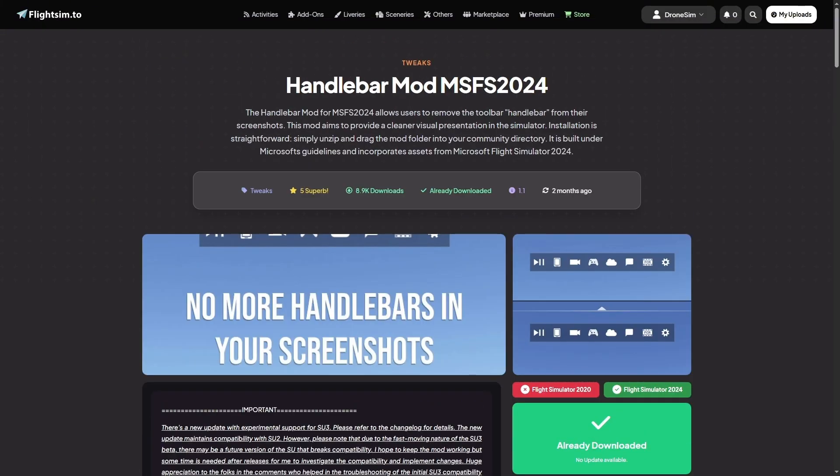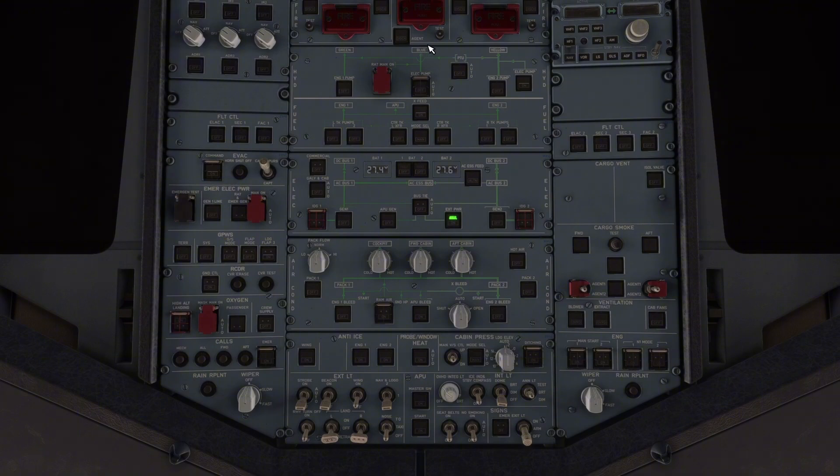Then a month later, a developer by the name of Heklak finally got a fix for it and made almost 9,000 people happy. I personally still had a problem with it though, because sometimes I simply couldn't reach some buttons and switches, as you can see right here. The toolbar was still just too big.